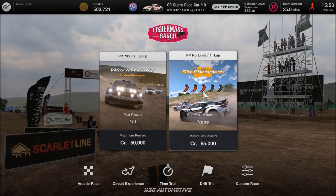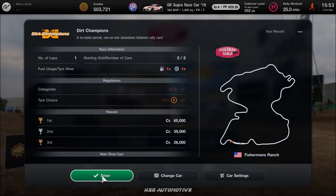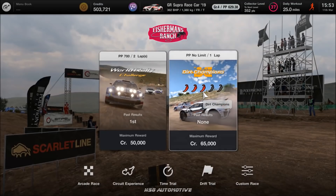The easiest money method is still the Group 4 Supra, but here's where my earlier advice comes back into play: you don't even need to buy a rally car. Just use the Toyota 86 Rally car you won from the International A license — there's no performance point limit, so as long as it has dirt tires you can tune it up as much as you want. The game very clearly, just like the older games, structures these hidden strategies in there for you to find, which is great.